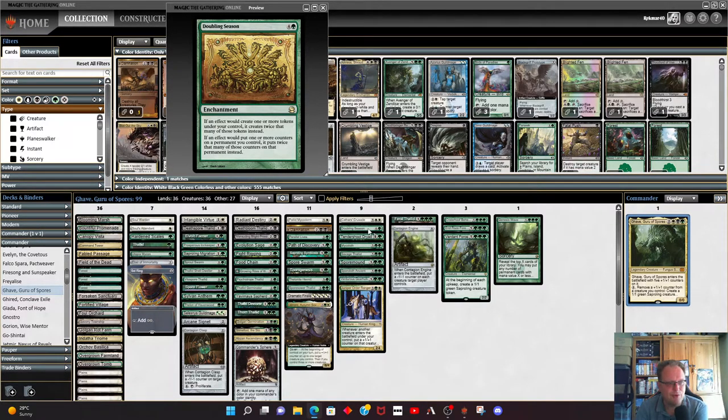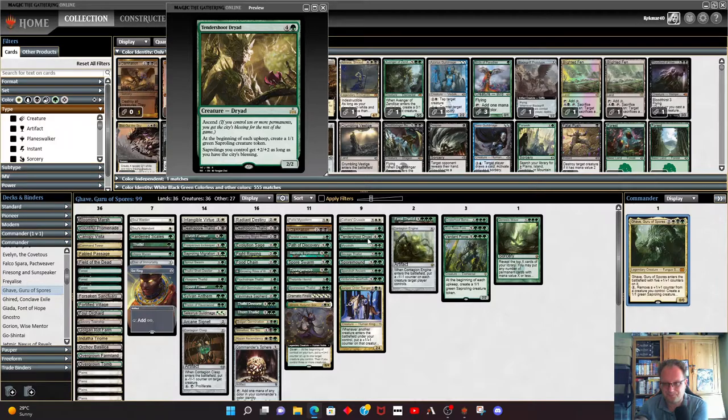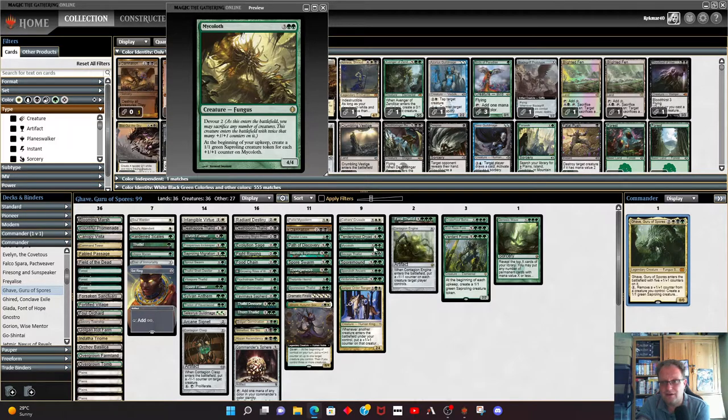Doubling Season is the automatic removal if you're building it in real life — it's stupidly expensive at 85-86 dollars at the moment. If you've got it, play it; if you haven't, remove it. Tendershoot Dryad is quite nice — we get to the city's blessing quite easily with the amount of saprolings we're making, and then giving them plus two plus two is really nice. Mycoloth is in here — we can devour some creatures, put a load of plus one plus one counters on it, and once we've devoured some saprolings to feed it, it just replaces them with more and more saprolings.